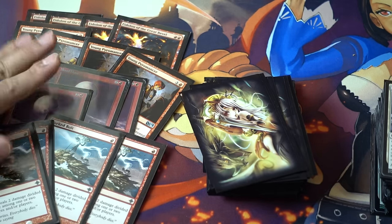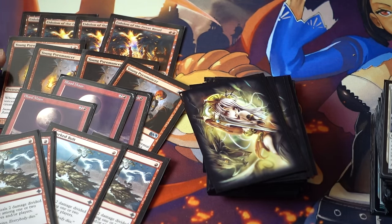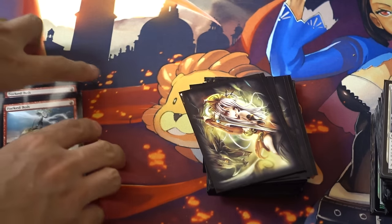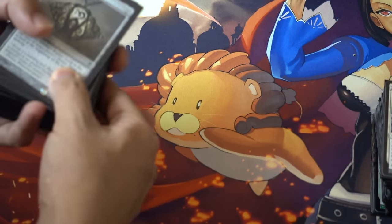So this is your sideboard: you got your three Blood Moons, four Goblin Guides, Young Pyromancers, and your Forked Bolts, which are very, very good. And you can become a traditional burn deck — your list runs the exact burn deck.